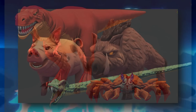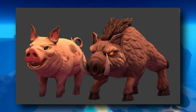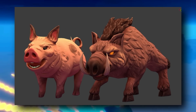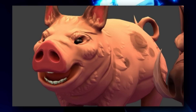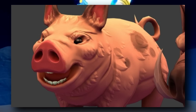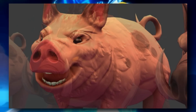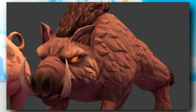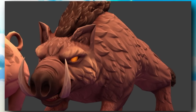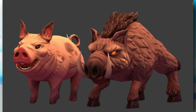Here we have pigs, and I'm pretty sure that's a boar. Most likely one's going to be a passive animal and the other one's going to be aggressive, so when we get close to the aggressive one we're going to have to watch out. It's actually something cool to think about — passive animals vs. aggressive animals. The bears might be aggressive, the deers might be passive. You can tell they're actually trying, and it's probably going to turn out really nice.